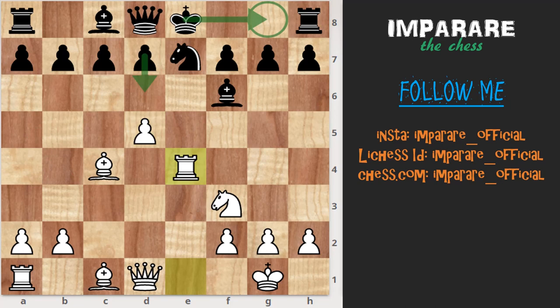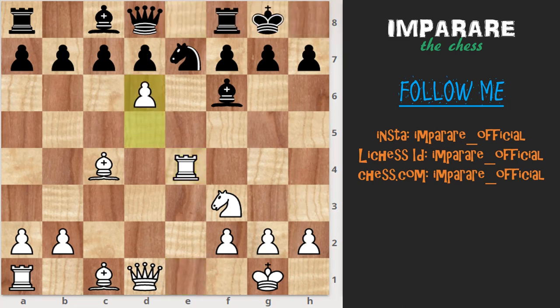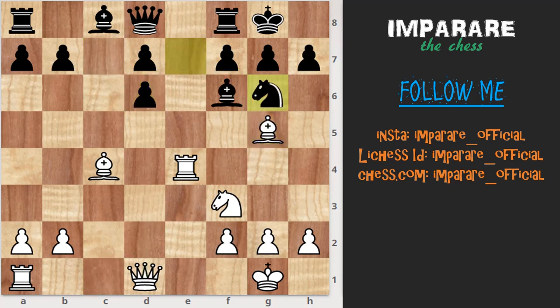In this position black has two choices: one is d6 and another one is castle. d6 is the main line, we already discussed. Castle is also reasonable here: castle, d6, c-capture d6, bishop g5, bishop g6, queen d5 — with roughly equal chances.